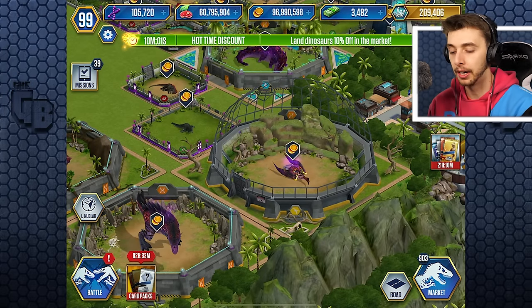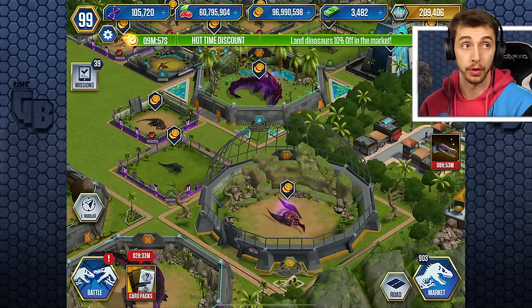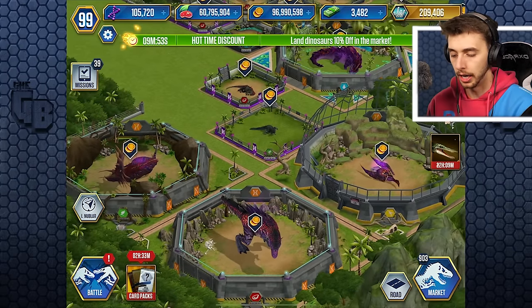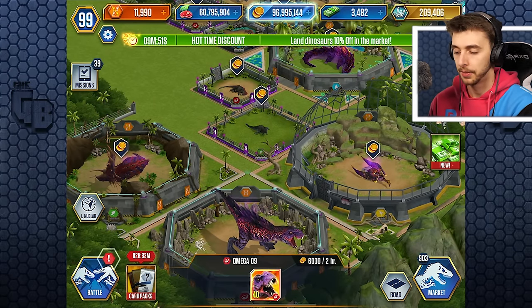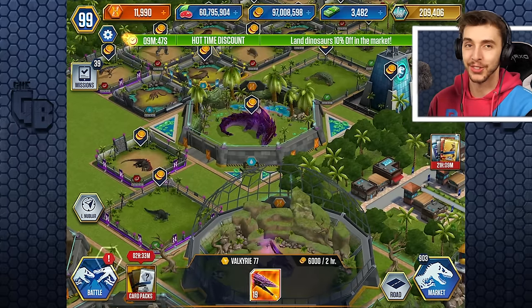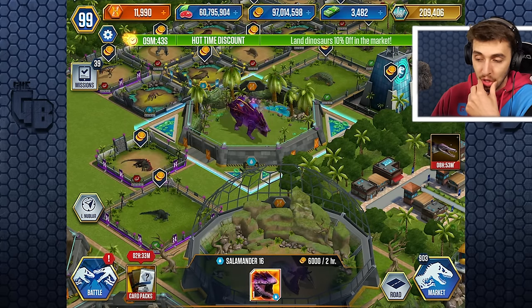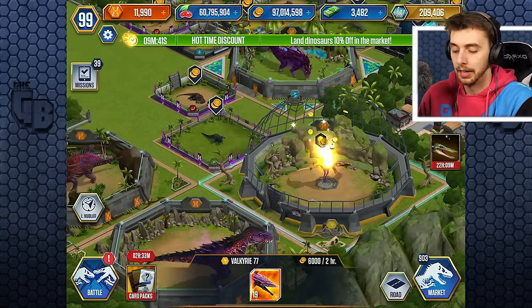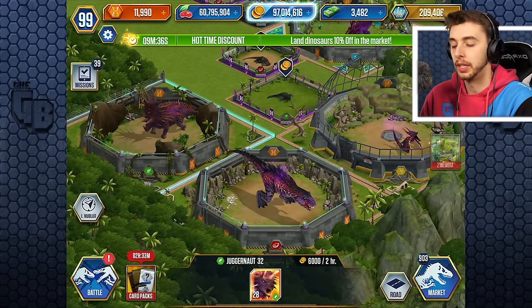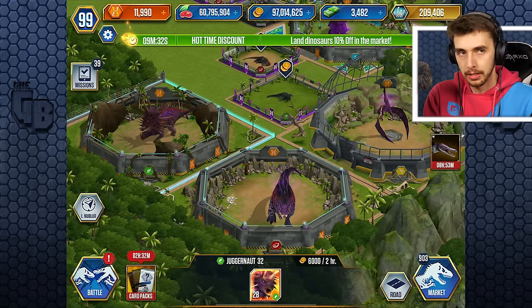One thing I did want to touch on — we haven't had any bosses for a while. Salamander, I think, was the last one to unlock. Because we have the Omega 09, we have Juggernaut, we have the Valkyrie. We have Salamander 16! So we have a level 1 Salamander, level 19 Valkyrie, level 40 Omega 09, and a level 28 Juggernaut. Each of them come with their own special abilities.